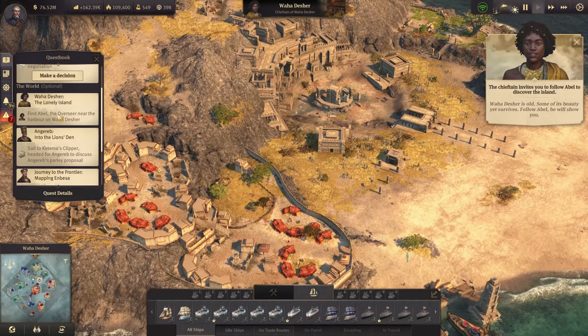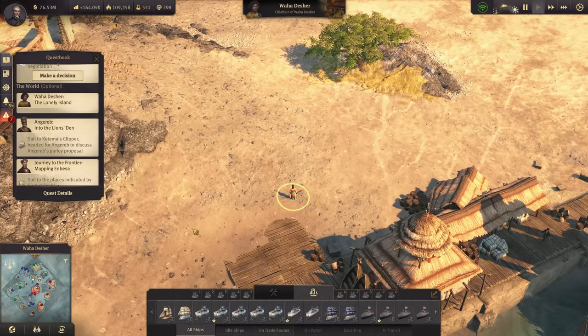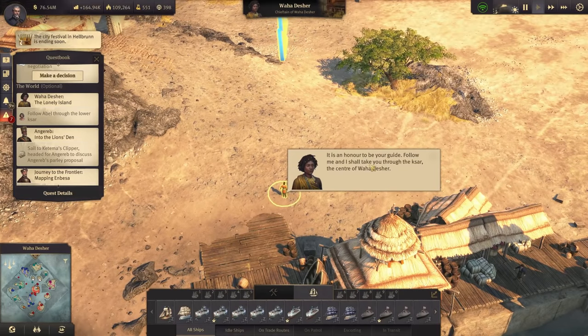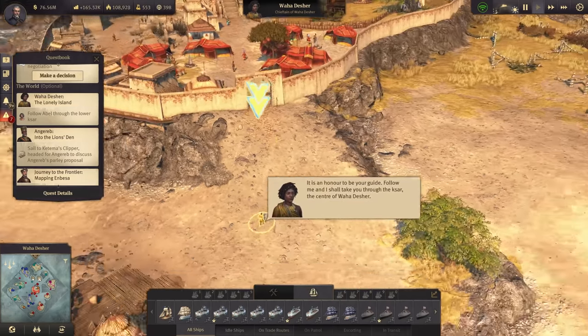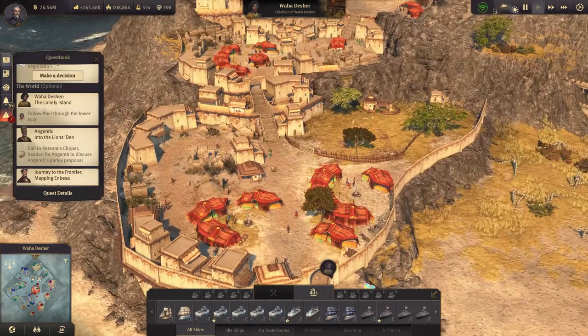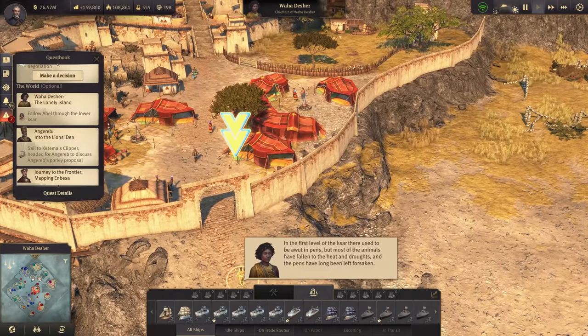Abel shows us the way - there he is. He says: 'It is an honor to be your guide; follow me and I shall take you through the Xar, the center of Vaha Dasher.' He shows us his little village. There is not a single drop of drinking water anywhere in the first level of the Xar.